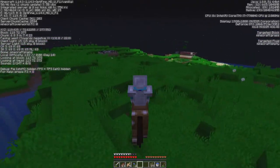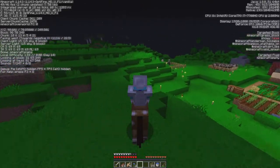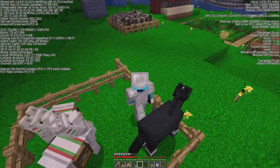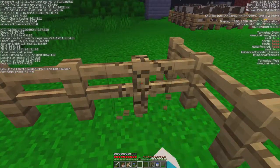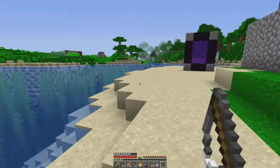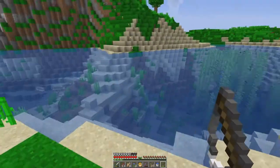He's not the fastest at the moment, but if we breed this one with the fast horse, hopefully the next one will have the jumping and the speed that we want. We did it — we pulled out a treasure! We have an Unbreaking Three, Power Four bow. That's sick!